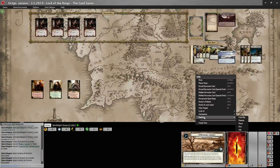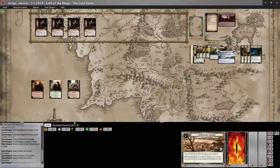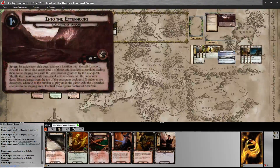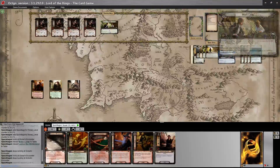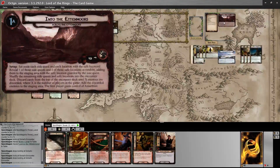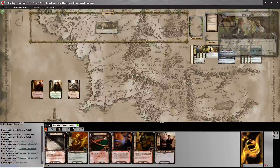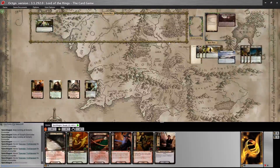We randomize a number from one to six. We get five — Make Camp. And we also get Amarthiöl, which surges into revealing one encounter card for each quest card in play. There are two quest cards, so we reveal two cards: Rocky Foothills and a Roofless Hill Troll. Then we randomize the safe location and get number three — Abandoned Camp, attached as a guarded objective.